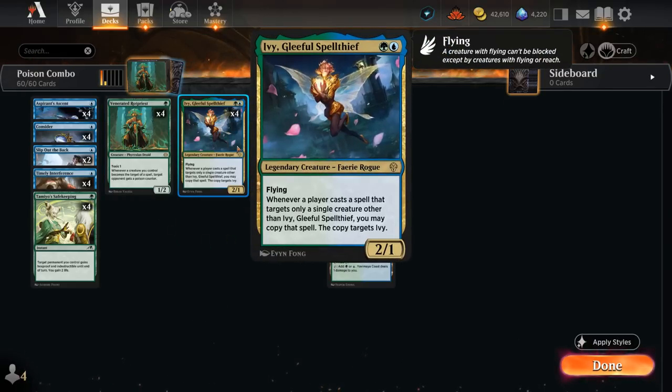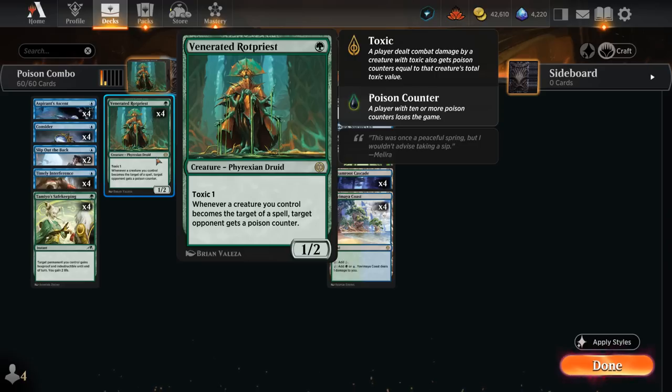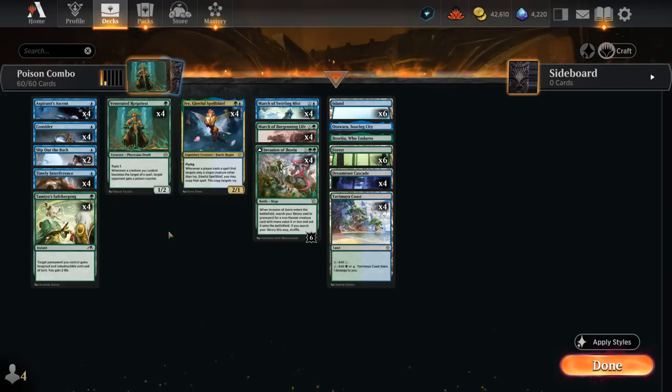Ivy is another important part of the deck — the 2-mana 2/1 flyer says whenever a player casts a spell targeting only a single creature other than Ivy, we may copy that spell and the copy targets Ivy. So if we target a Rotpriest with a pump spell while Ivy is in play, we copy it targeting Ivy, which triggers every copy of Venerated Rotpriest and can quickly poison the opponent to death. This makes it possibly the only competitively viable combo deck in Standard at the moment.